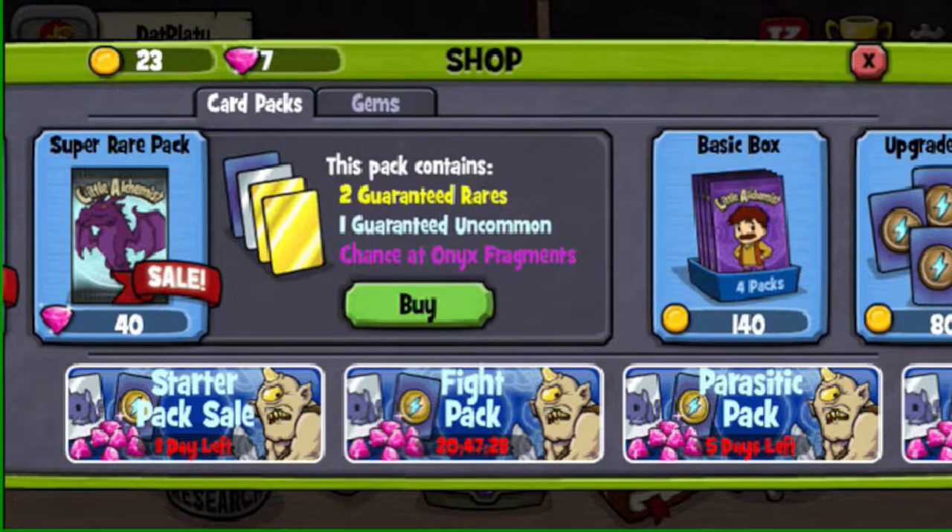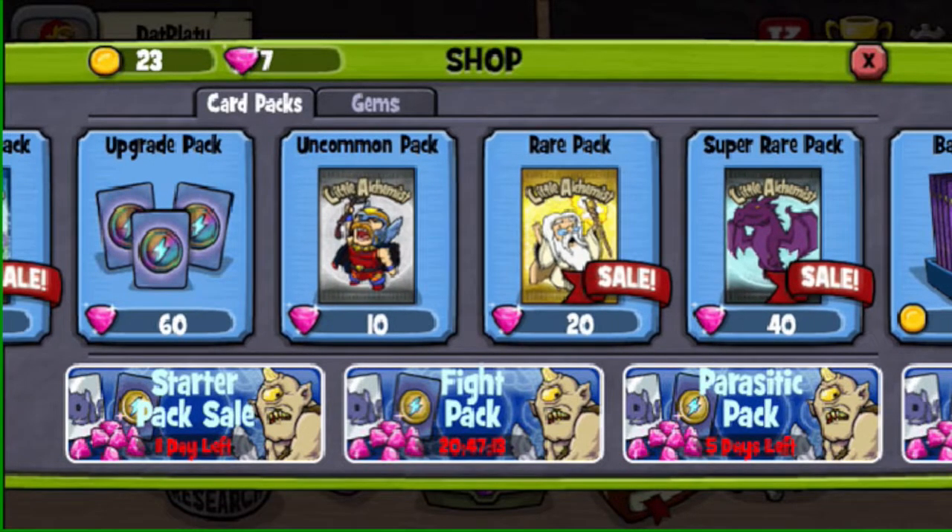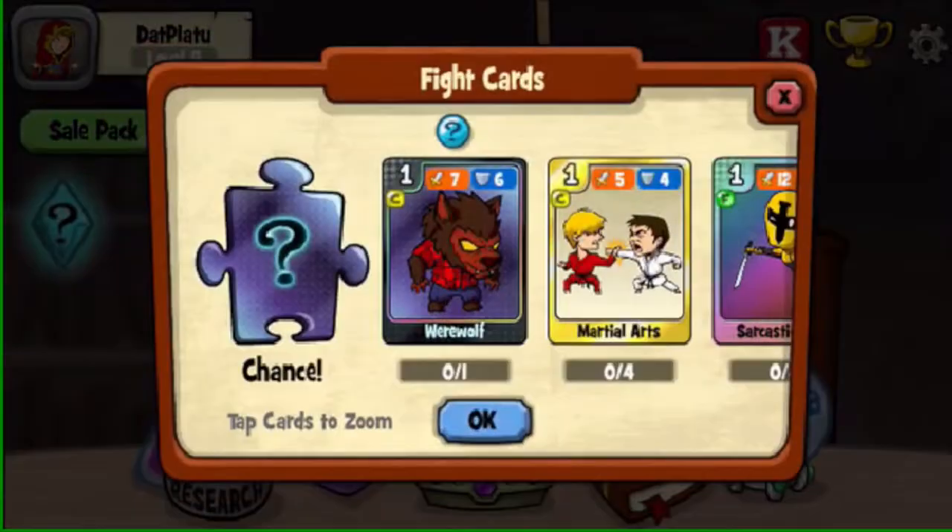I'll explain quickly why: two guaranteed rares does not mean two guaranteed gold combo cards. You cannot get gold combo cards from this. You can only get gold final forms, and gold final forms become pretty useless, except for a few specific ones that you can get from the limited time packs.